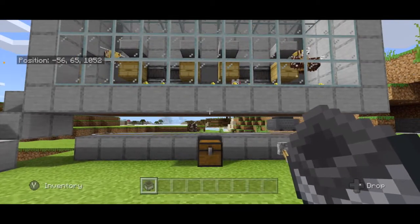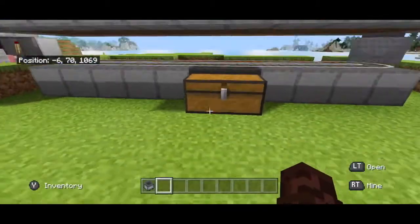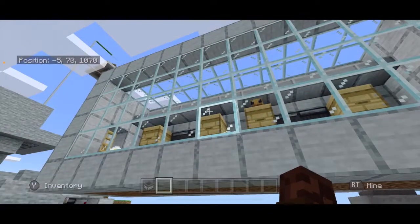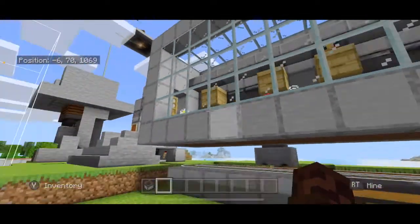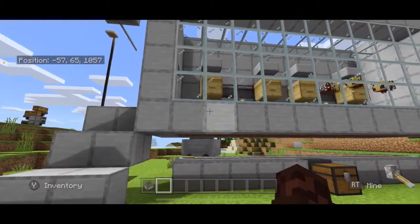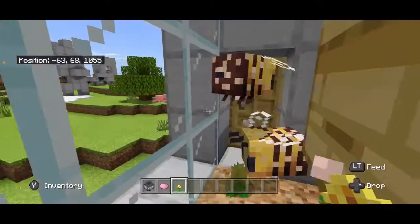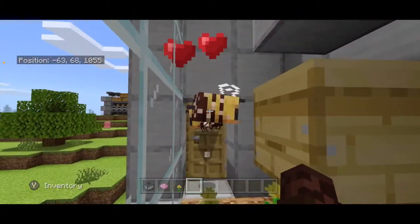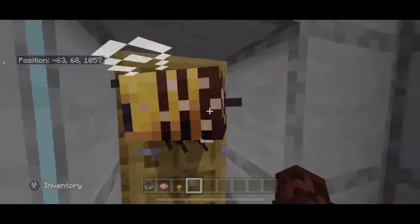Now you are going to have to AFK here for a while. I have a beehive over here and you can see I have 63 honeycomb just sitting — I didn't have to do any work to get those. Also, one more hint: if you have two bees you can make them breed by giving them flowers.